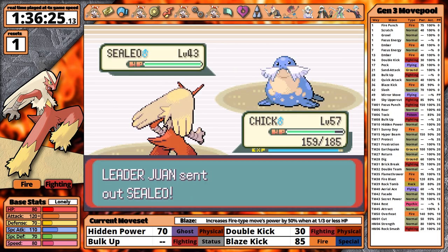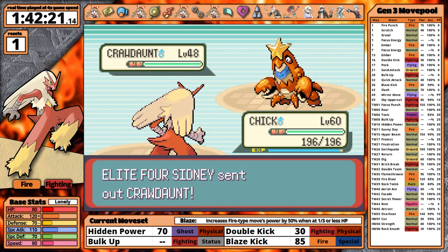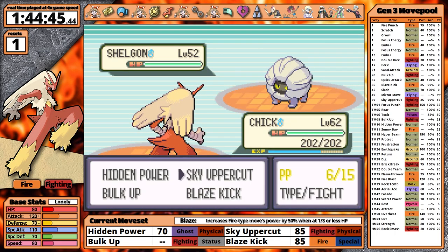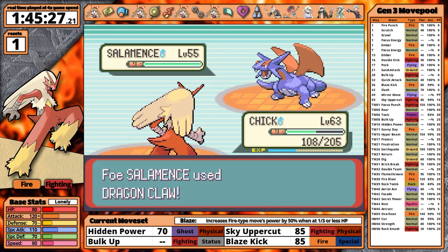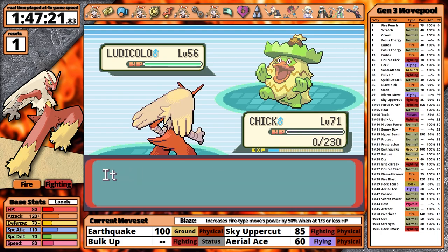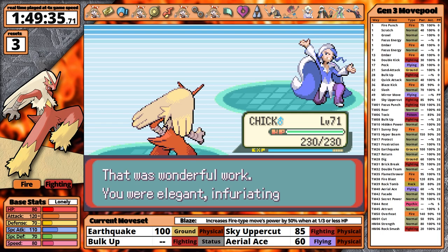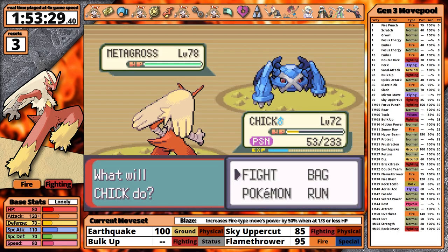Juan doesn't get a surprise victory this time and Blaziken takes a swift win. For Sidney, I realize I don't even need to set up — I'm so overleveled my moves sweep his team outright. The same is true for Phoebe. I set up against Glacia but it might be overkill. Drake, who could have stopped me before, apparently poses no threat this time. I finish off Salamence and I'm back at Wallace. I have a new strategy: teaching Aerial Ace in place of Blaze Kick gives me a consistent way to deal super effective damage to Ludicolo after it sets up Double Team. I lose two fights quickly, but on the third I get set up against Ludicolo, Aerial Ace finishes it, and I sweep his team up to Gyarados — Sky Uppercut does so much damage, and Blaziken finishes the league.